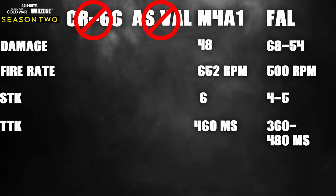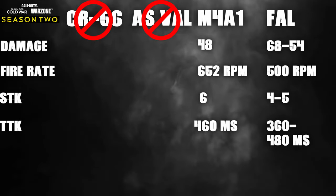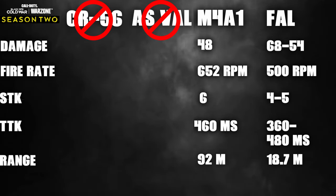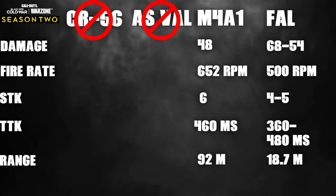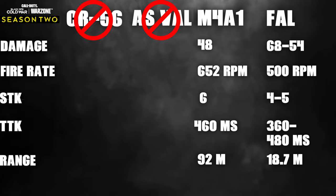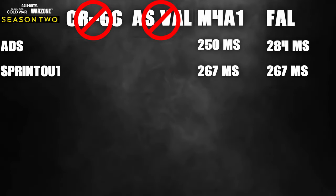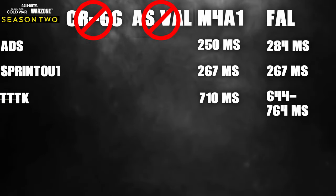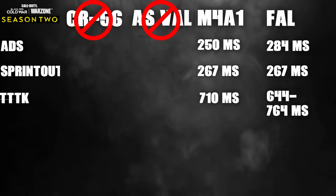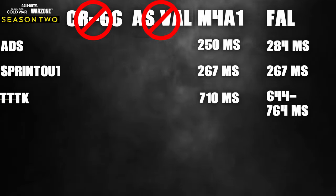The M4A1 with the SOCOM rounds absolutely destroys the competition with a 460ms TTK. The FAL shows up with a 360ms TTK, dropping off to 480ms after range. The M4A1 with SOCOM rounds has a range of 92 meters; the FAL drops off at 18.7 meters. ADS time: M4A1 at 250ms, FAL at 284ms. Sprint out: both at 267ms. Theoretical TTK: M4A1 at 710ms; FAL at 644ms within its four-shot kill range, then 764ms after.